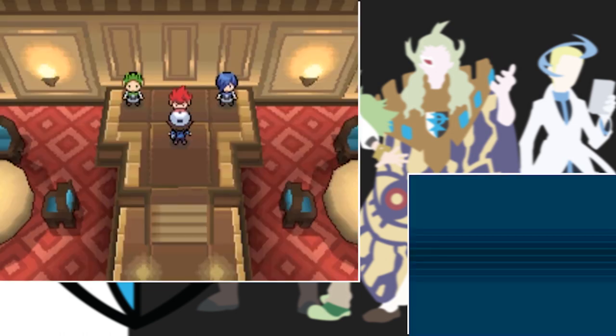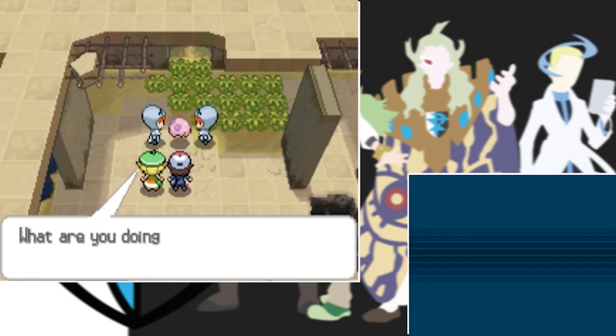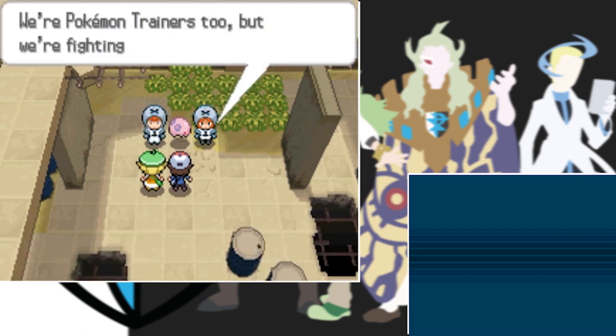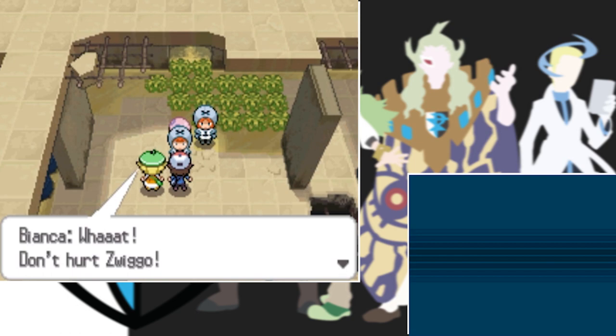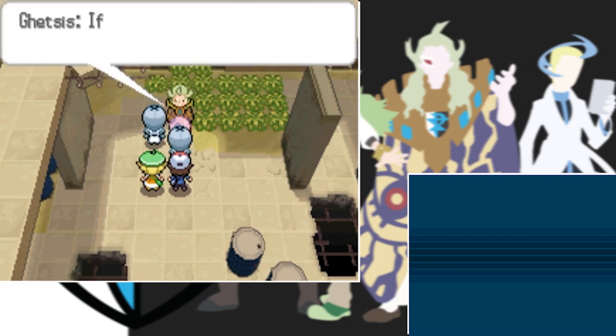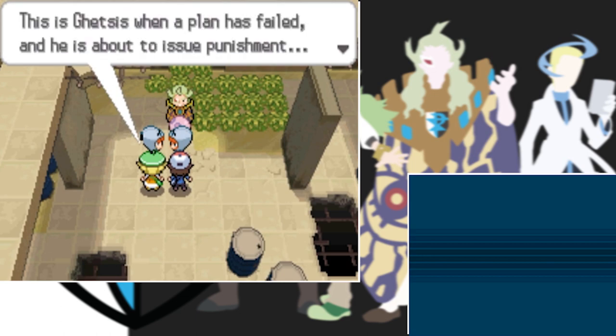We head to the Dream Yard for our first real encounter with Team Plasma doing bad stuff - they're kicking a Munna. We beat them up, Ghetsis appears and tells them to stop harassing the poor animal. How he came out of nowhere I have no idea, but we're out of there quickly.